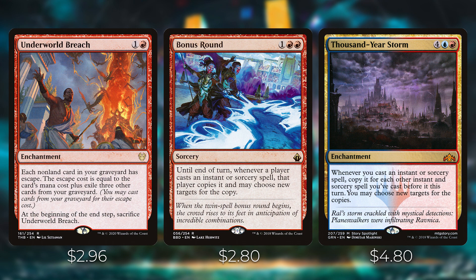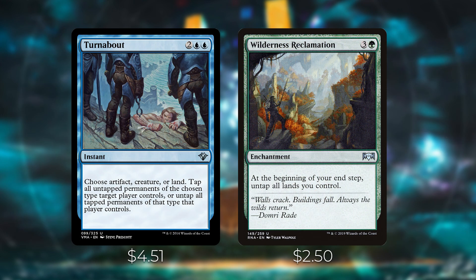Turnabout is an instant where you choose artifact, creature, or land and either tap or untap all permanents of that type a player controls. With Kalamax tapped on the battlefield you can copy it — untap all your lands, tap them for mana, then untap all your lands again, generating enormous mana. Wilderness Reclamation is an enchantment that untaps all your lands at the beginning of your end step, letting you spend all your mana during your turn and then interact with opponents at end step — especially powerful since we have many ways to tap Kalamax at instant speed.